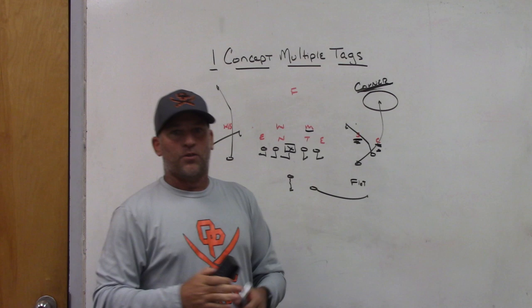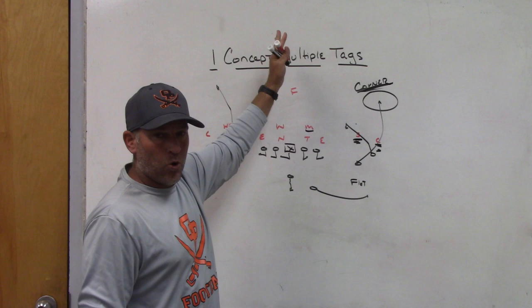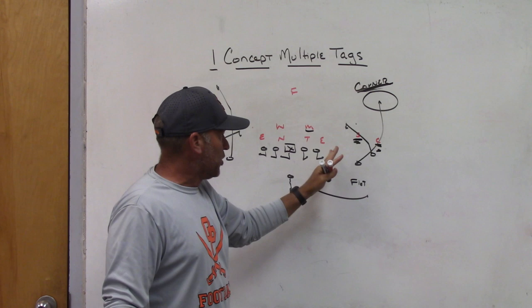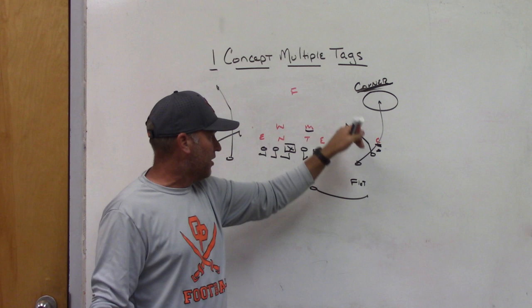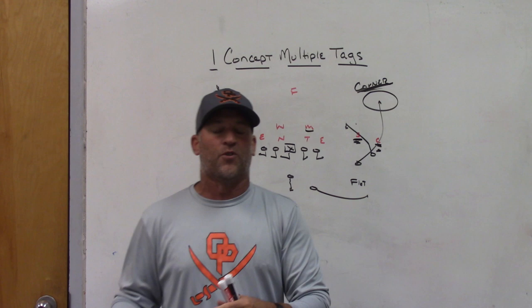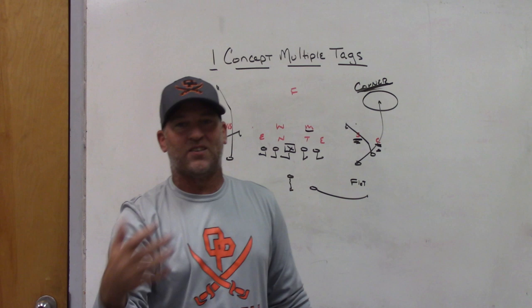So we take the base three-man snag philosophy and add tags: we can attack the middle of the field with the slot via the shake route, attack the middle with the burst wiggle snag-and-go, attack the backside off the pattern match by tagging backside in-routes, attack man-to-man coverage by tagging a wheel and making a rub on the frontside, and attack one-high or three-deep structures by making it a spacing concept with spot, snag, and a flat route — all within one concept.